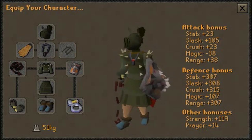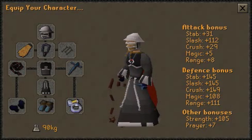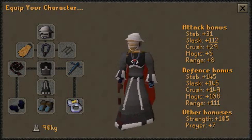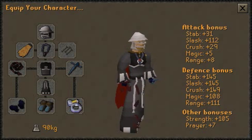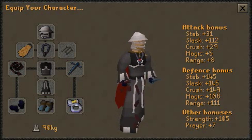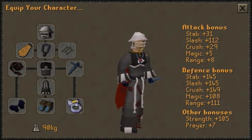The next setup I'm going to talk about is void melee. In the picture I don't actually have the void helm yet, so just think of that as a void helm. Using void you're definitely going to do a lot more damage and it's going to be a lot better for anti-crashing or if you're going to crash people. You don't really sacrifice any magic defense — that's a plus — but you do sacrifice a lot of other defensive stats, so just keep that in mind.